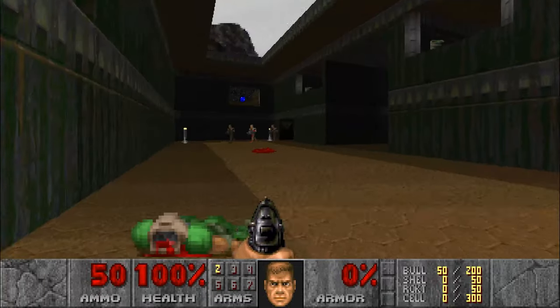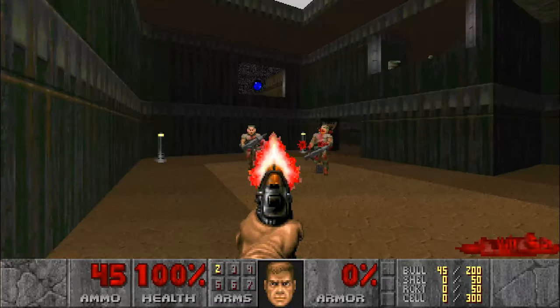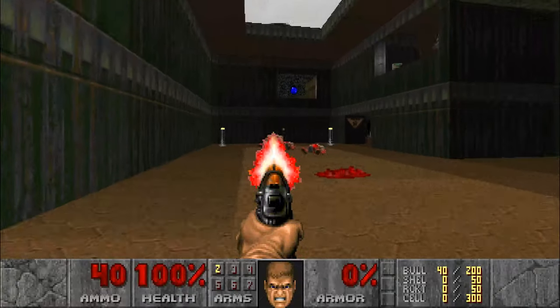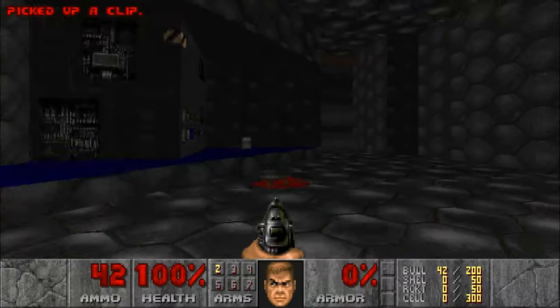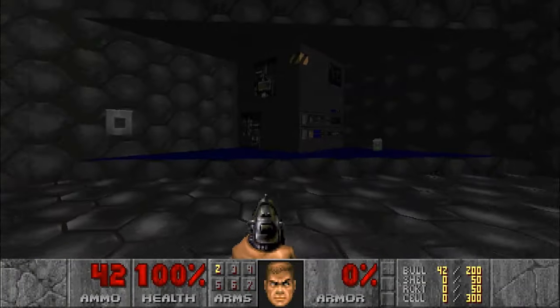In the earliest levels, objectives are placed behind locked doors, but the keys to these doors are almost always in plain sight. This causes the player to explore the map, attempting to find their way to the key so they may progress through the level.